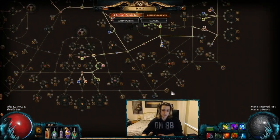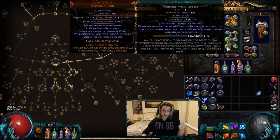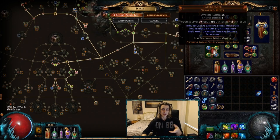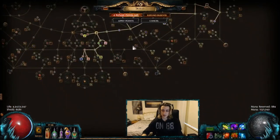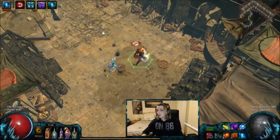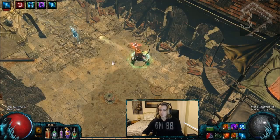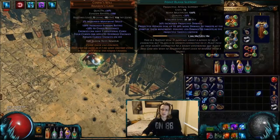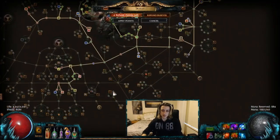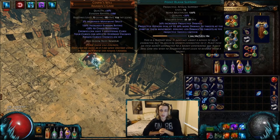Alternatively, you can grab the point blank keystone on the tree and get rid of the link. I haven't done that yet because I do have a separate kinetic blast for AoE, and sometimes you'll be attacking from quite a distance and don't want to reduce your damage there. Also, if you go into frenzy mode for single target, frenzy really lends itself to longer range sniping, so you won't necessarily want point blank. But you can absolutely get the point blank keystone, live that point blank lifestyle, save yourself a link, and grab something else.